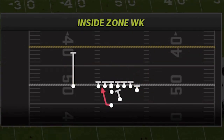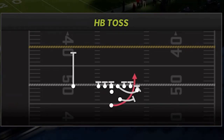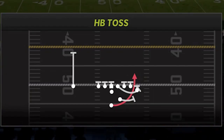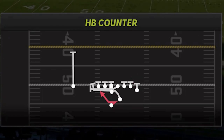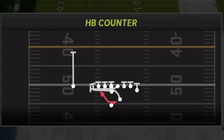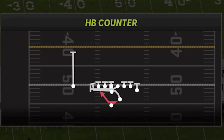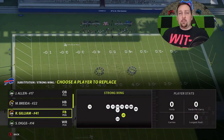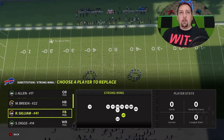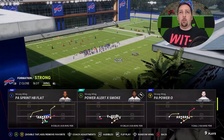The three run plays I'm going to go over today — and I'll probably have some additional run plays on my Patreon and my join community tab — are going to be the Inside Zone Weak, the Halfback Toss (probably one of the most explosive run plays in the direction of the power side, which is the two tight end side and the fullback side), and the Halfback Counter, which is a really explosive run play in the opposite direction where you should meet less resistance. So I've got an explosive run play to the right and an explosive run play to the left. Just make sure you have your best blocking fullback at the fullback spot. On some future pass plays I'll switch that out for a running back, but for now we're going with the fullback for blocking.